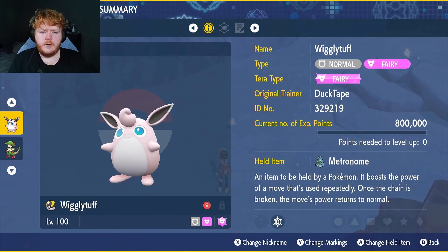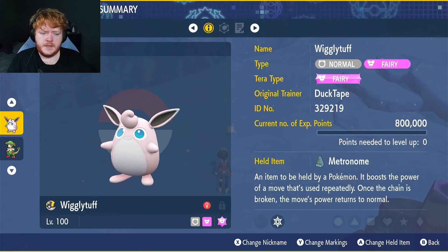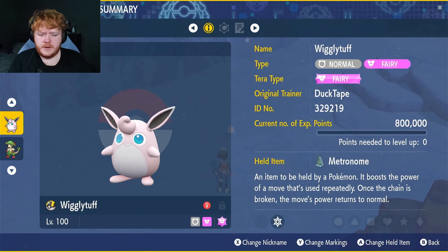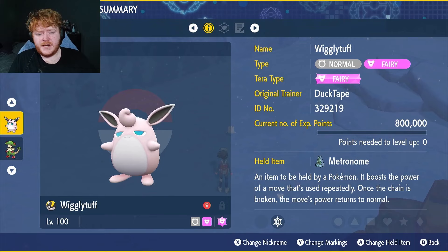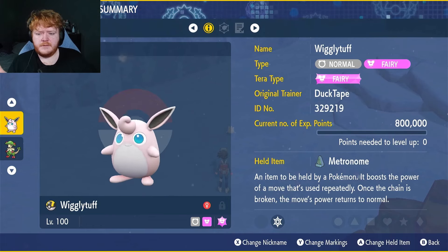Hey guys, welcome back to another video. A member has requested Wigglytuff, so we moved it straight to the front of the list. We have a Wigglytuff here with the fairy type tera and the held item Metronome, which is a chain item. If we use Dazzling Gleam twice in a row, turn one it would be 100%.